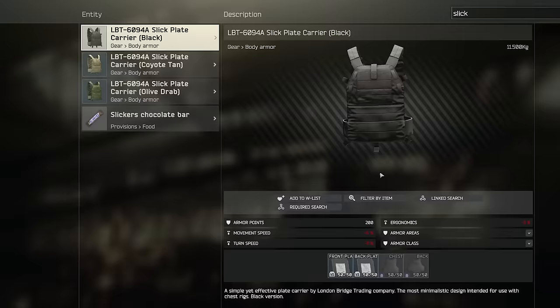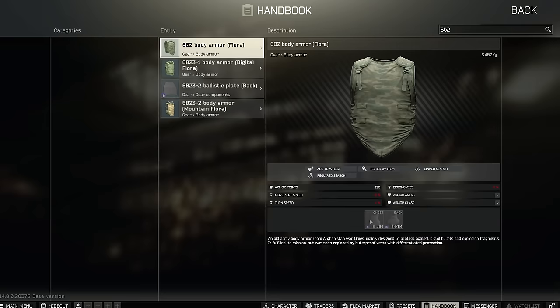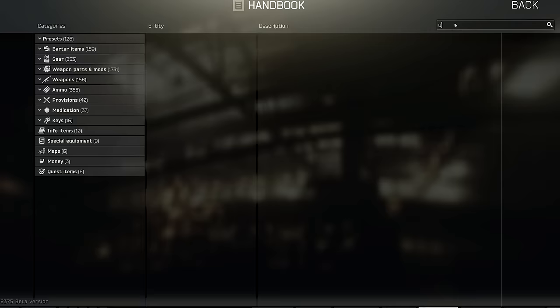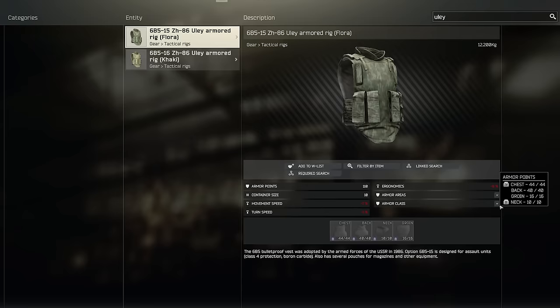In patch 14, there are now broadly three types of armour. Number one, those exclusively made up of inbuilt protection, i.e. they cannot have plates removed or added to them. These can be purely soft armour like the packer, or a combination of hard and soft armour, but with no modularity like the 6B5 Ulay. This is represented by the purple label in the corner of the protection area, and there are no other slots for replaceable plates.